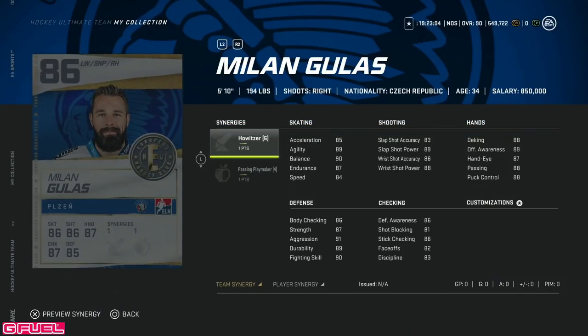Following him, we've got the 86 overall Milan Goulas, 5'10", with Howitzer. Anytime you have Howitzer, it almost makes the card usable. With 87 speed before Distributor, getting it up to 90, and his shot totals in the 90s as well. This is a nice right-handed winger card. I'd probably rather have him than Rotter for sure. Not a bad option with right-handed wingers early on in the game, as this one will kind of bridge the gap before you get into the next tier of cards.